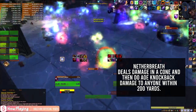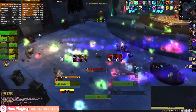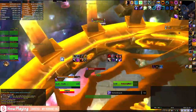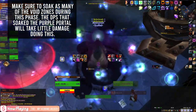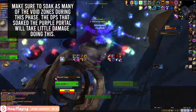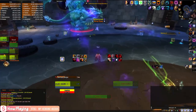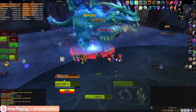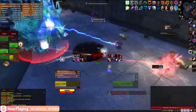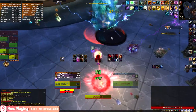Nether Breath will also target anyone within 200 yards for heavy damage and knock them back. Currently, if you taunt the boss while he is casting this, you can interrupt it, though it is unsure if this is intentional. The ranged DPS that soaked the purple portal will want to stand on top of the void zones, shrinking them down in size — you will have 30 seconds to do this, and void zones will vanish every second phase two. At the end of phase two and start of phase one, the tank will need to locate the red portal immediately and position himself correctly between the beam and the boss, keeping the boss on the other side of the room to ensure room to avoid void zones.